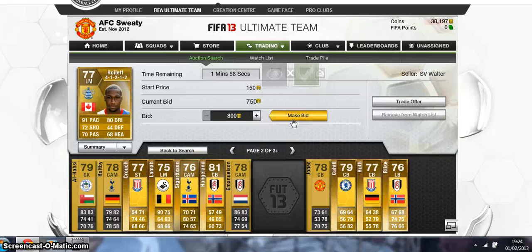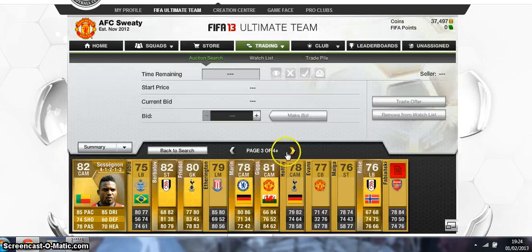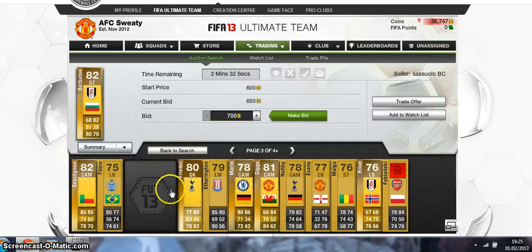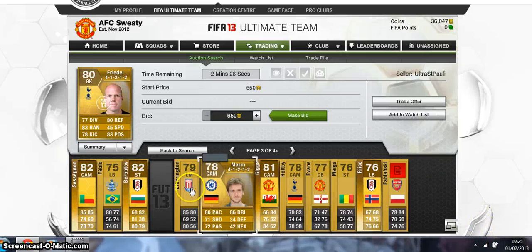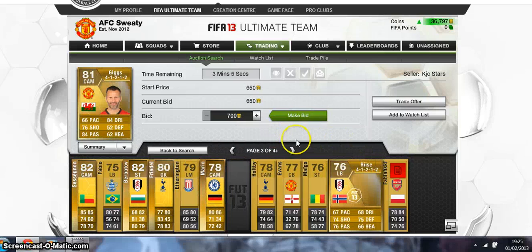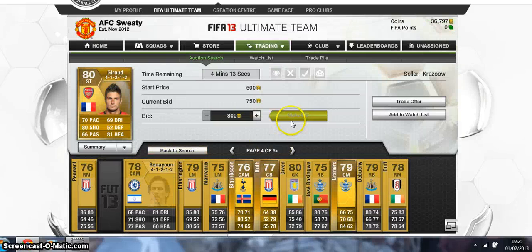Basically what you have to remember is not to exceed 800 coins on any of these players, because then you'll always be making a nice profit. Definitely bid on Cahill — he'll sell for 1,200 coins no worries. Sessegnon someone's put a bid on but 750 is definitely worth going to. Berbatov is definitely worth going to like 800 — you can sell for 1,200. As you can see in the bottom right it's 25 past 7 GMT, so it's sort of peak time with loads of players on the market because loads of people are opening packs and listing players.